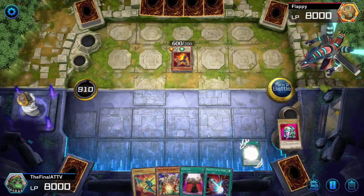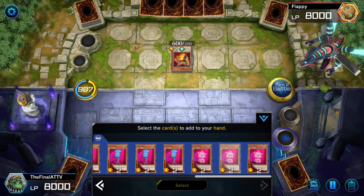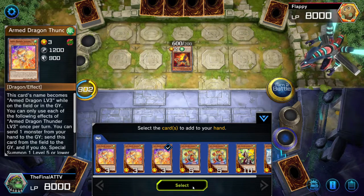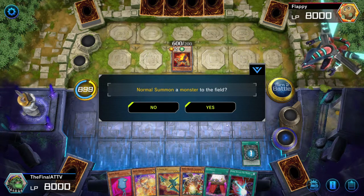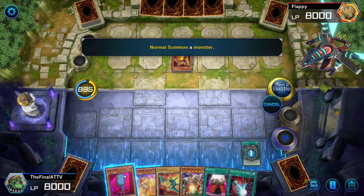We're going to pretend Oja Magic isn't in our hand right now. We'll send Ojama Green to the graveyard. The two cards you want to search for right off the bat — depending on what's in your hand — are Ojama Blue, because we need him for the combo, and Armed Dragon Level 3, because he's going to help us get to Armed Dragon Level 7.